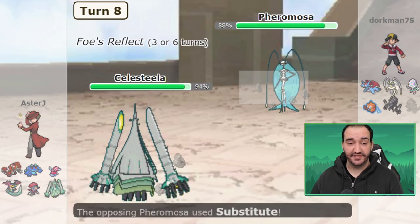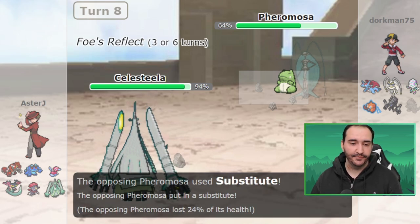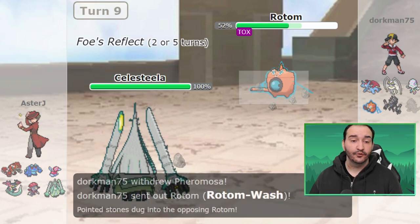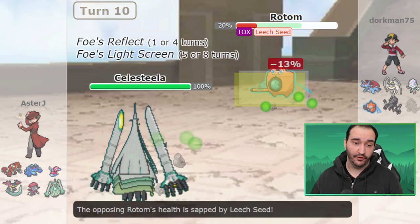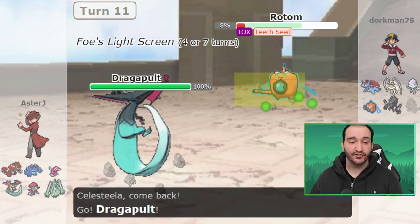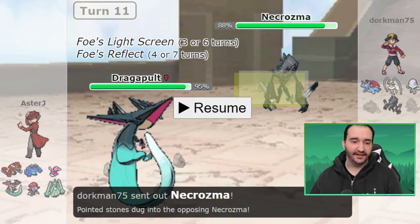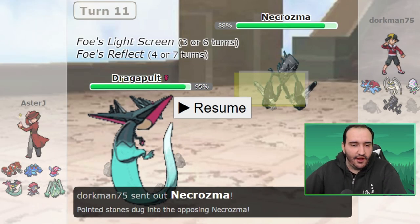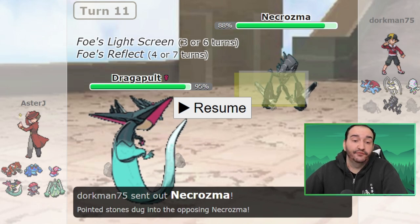Rotom comes back out and I get off an Air Slash with Reflect going down. I decide to Leech Seed the Rotom and let it die to Toxic plus Leech Seed. I switch into Dragapult knowing Toxic or Volt Switch doesn't really matter. Dragapult is in now - I see the screens up and I'm like, well I've got Infiltrator, so I'm good. Necrozma is scary because of its Prism Armor ability. No matter what I hit it with super effectively, it's pretty much going to bounce off even with Infiltrator going through the screens. I weighed switching to Weavile or Seismitoad to Toxic it, but I figured this is a dual-screens setup team so Necrozma has to be fully offensive.